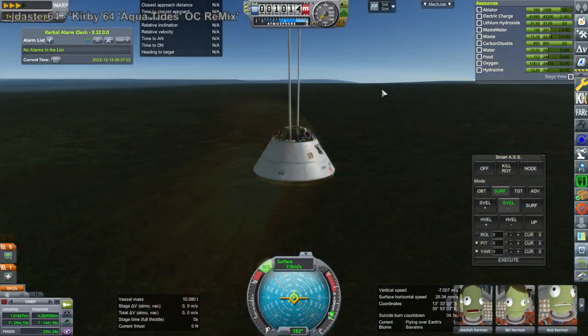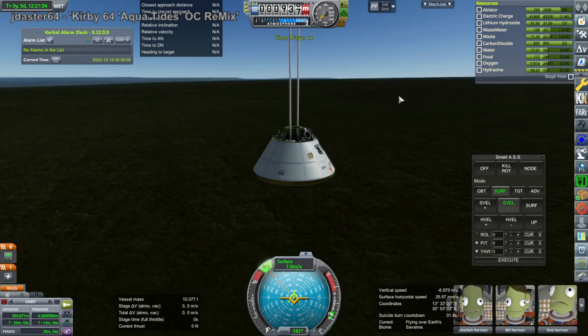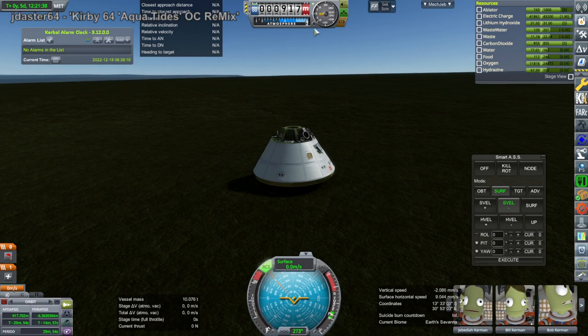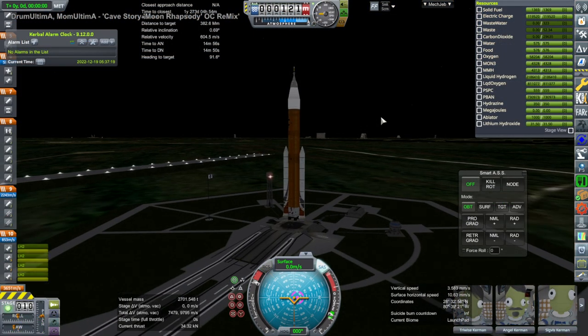And here we are on parachutes. Unfortunately we ended up overland, so a land landing for Orion. And here goes another SLS Block 1B.